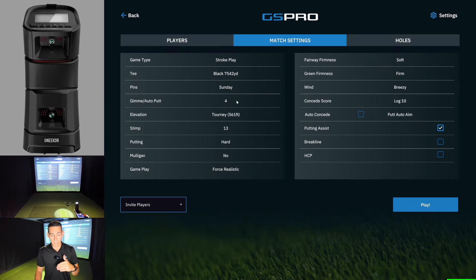The settings for today: we're off the black tees. Gimme is set to four feet, 13 stimp, putting is set at hard. We've got soft fairways but firm greens. So that's going to play tough and we're breezy. It's playing seriously tough.